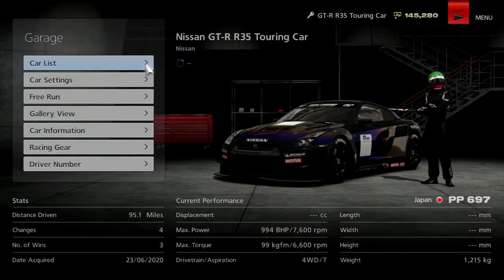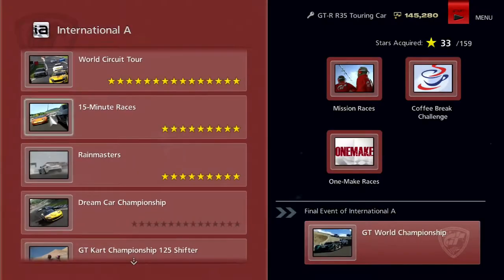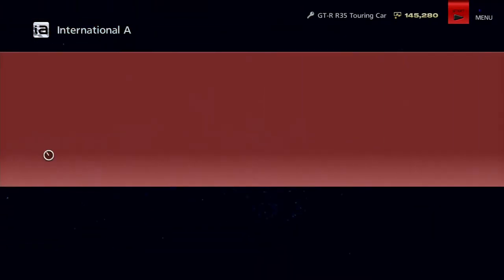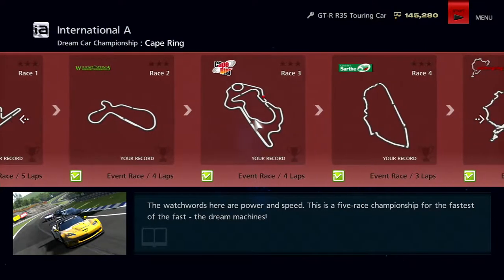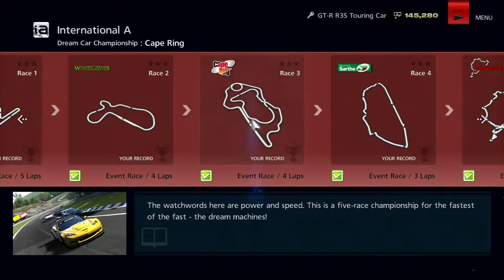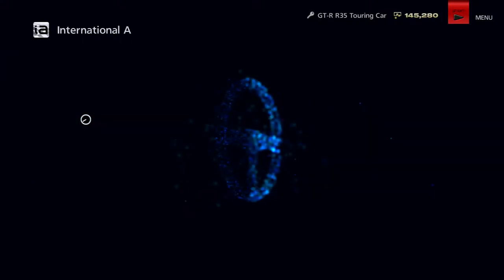Today we're going to be taking this Nissan GT-R R35 touring car on the Dream Car Championship. This now has the 85% performance limiter taken off, as well as a Stage 3 engine upgrade, so we are running at 994 brake horsepower. We're going to Twin Ring Motegi first, then Willow Springs, next will be Cape Ring, Circuit de la Sarthe, and then the 24 Hours of Nürburgring Circuit.